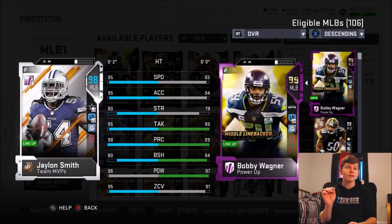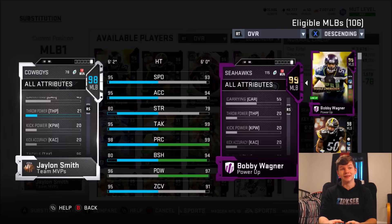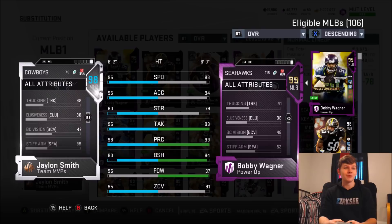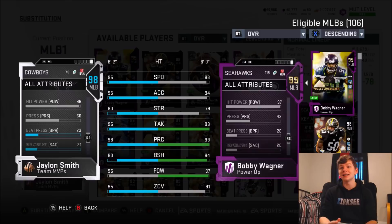The big thing though is the block shed — he's only got 80 block shed. But besides that, super good user: 95 speed, 95 accel. He also has a 69 catch, which isn't the best, but still pretty good. 93 agility — that's really good for a user card. 92 jumping, 95 tackling. He's 6'2". Coverage stats: 90 man, 95 zone. That's freaking nuts. And he also has 96 hit power. This card is going to be amazing. I cannot wait to use this man.